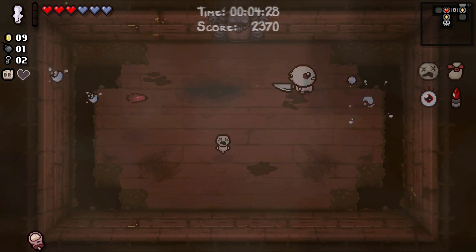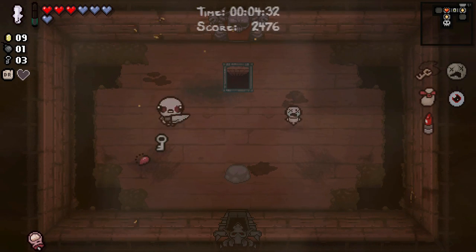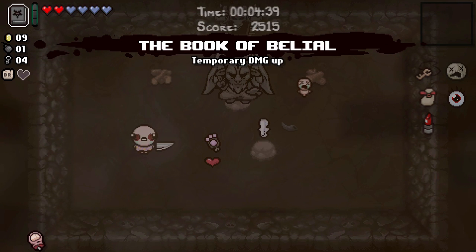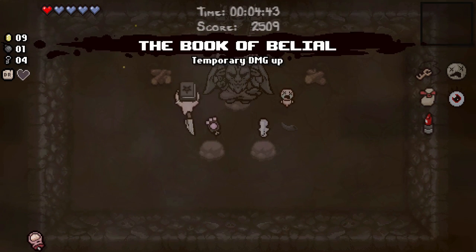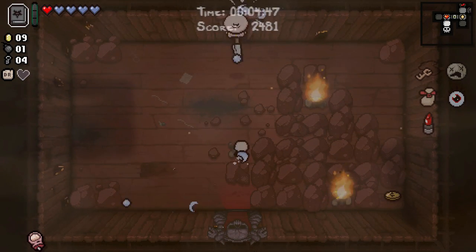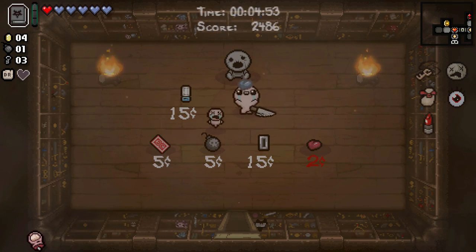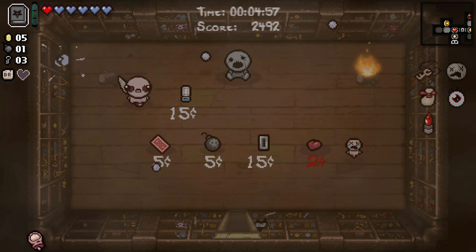Fearing Little Horn just makes it harder to hit and therefore takes longer. We've got a deal with the devil, and a latch key which gives us a spirit heart plus two keys — not going to be that useful I feel. This is an excellent opportunity to replace everything we have. I'll take the Guppy item but keep the Book of Belial. I'll use the key to go in here as well and take a spirit heart. We might as well take this card.